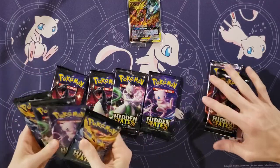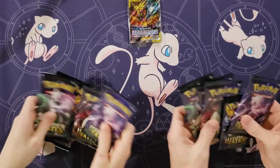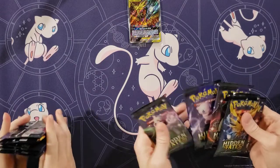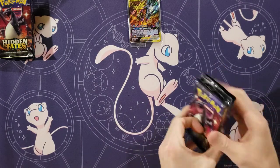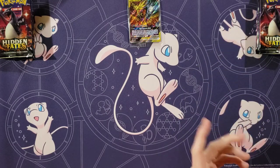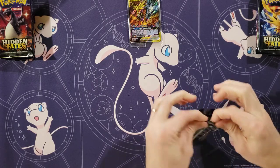I'm going to start with Charizard and end with a Mew, because Mew is, of course, my favorite. All right, 10 packs here. I would like to see at least one of the Shiny GXs, two normal Shinies, and then two normal GXs. That's a lot to ask for. It is a lot to ask for.